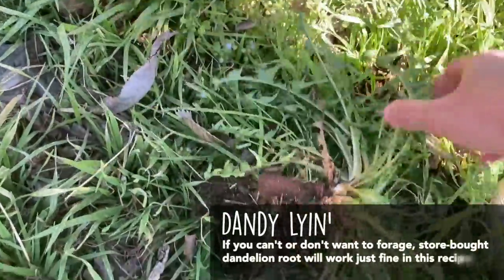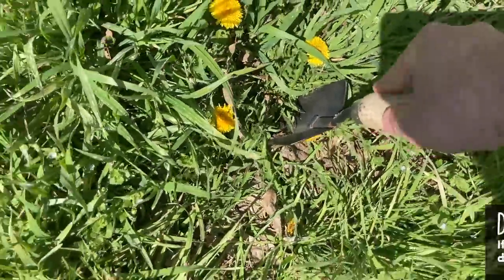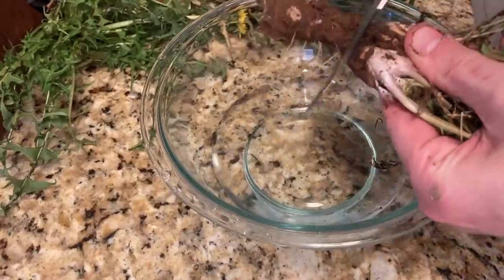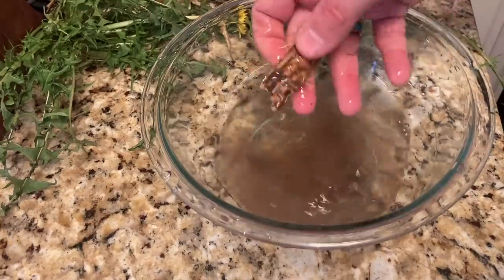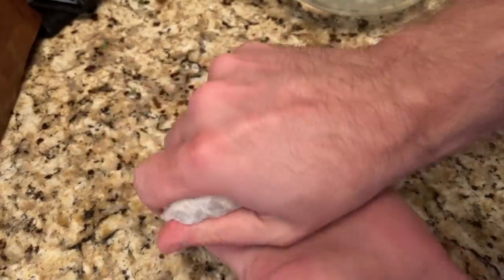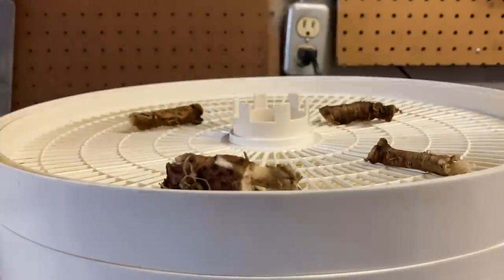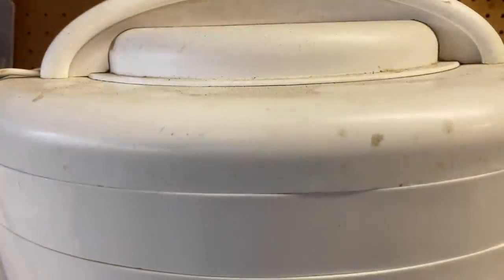I said we used one dandelion, but these were kind of small roots so I went ahead and harvested four of them so we'd have enough — each weighed about a gram apiece. I trimmed the plant part off the top, gave those to the rabbits to eat, and started washing the roots. I washed them vigorously in a bowl of water, replaced the water with fresh water, continued scrubbing, pulled off as many of the little tendrils as I could, then dried them on a paper towel and in my dehydrator. It took about 24 hours for the dandelion root to dehydrate.